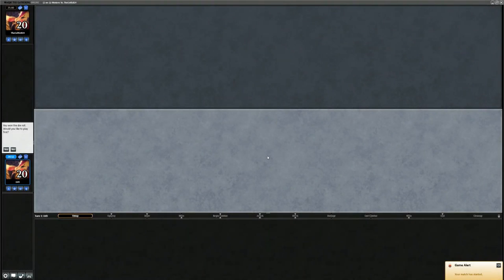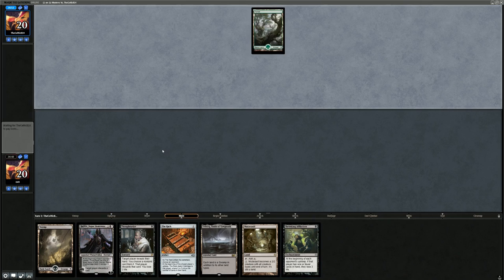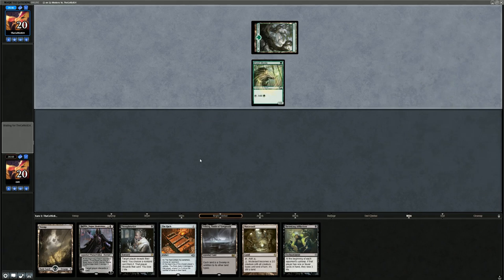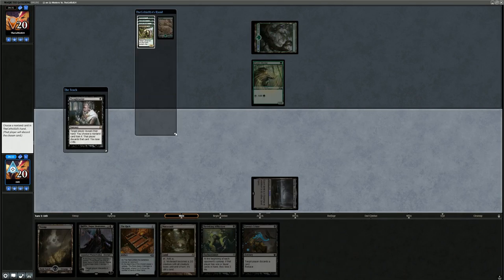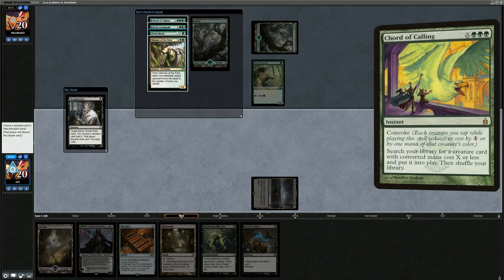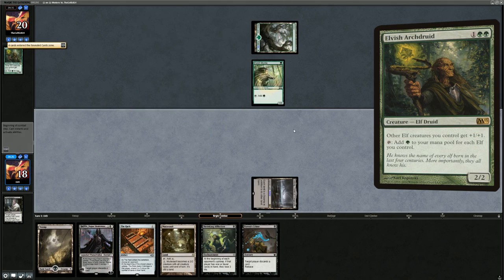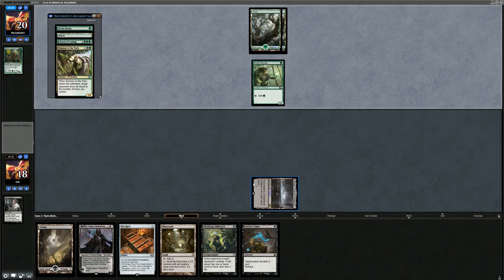We won the die roll but I'm going to put my opponent on the play. This seems like a keeper: two different Rack effects, Davriel as another win condition, and a Thoughtseize to kick things off facing a turn one Elvish Mystic. We're up against Elves — this could be a tough matchup game one but after sideboard we get quite a few powerful tools including sweepers and Plague Engineer. Their hand is Chord of Calling, Archdruid, Mystic, and Shaman, so we probably have to take the Archdruid which otherwise makes an obscene amount of mana.